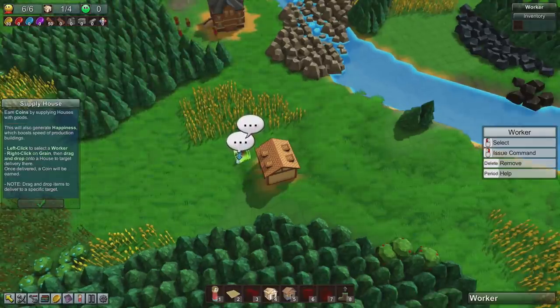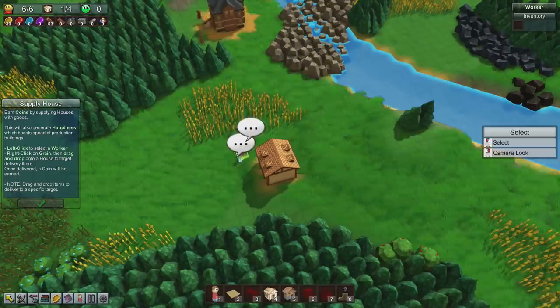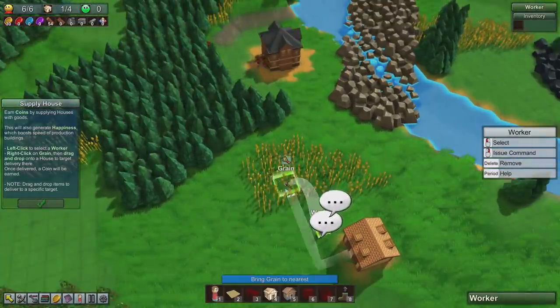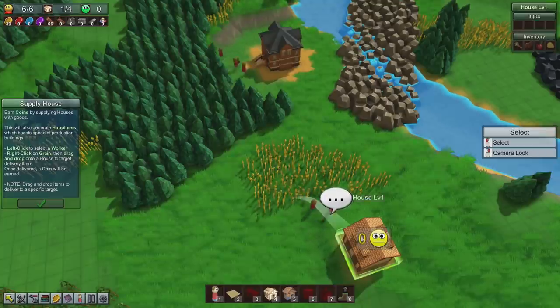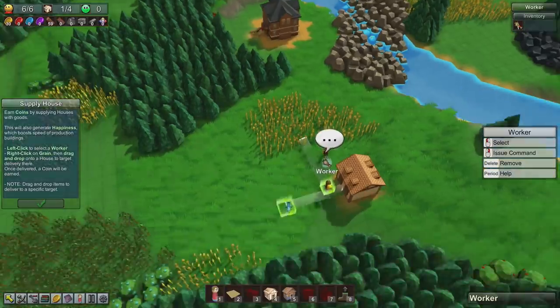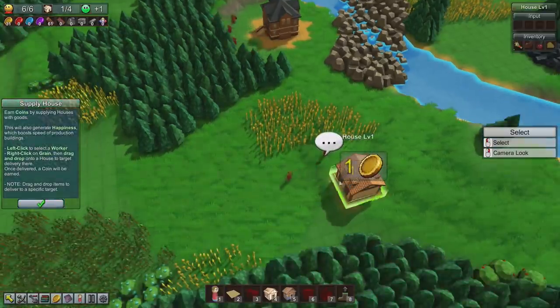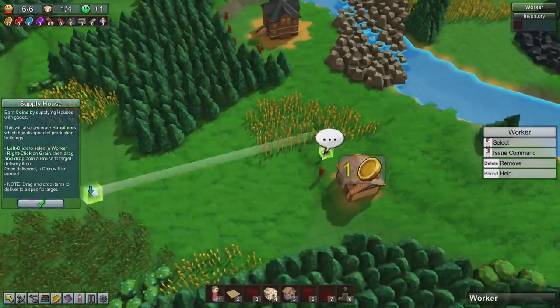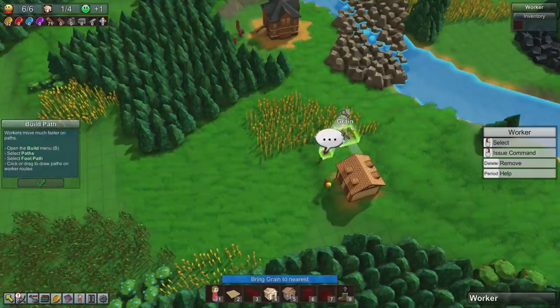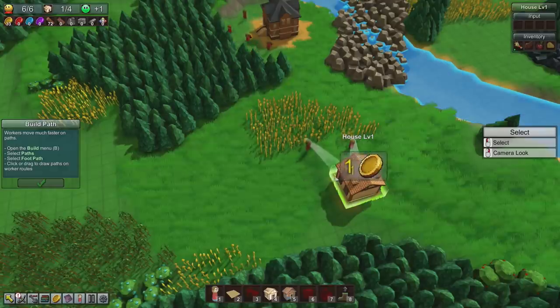We need to supply the house. Click on a worker and select the green, then drag and drop on the house to select the target. So this guy should be supplying the house with grain. Once it's delivered, a coin is earned. We send both these guys off to collect coins.